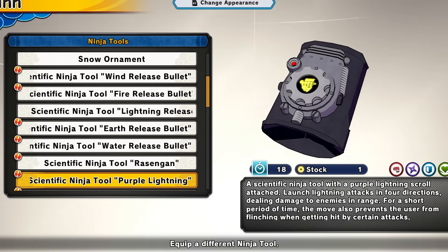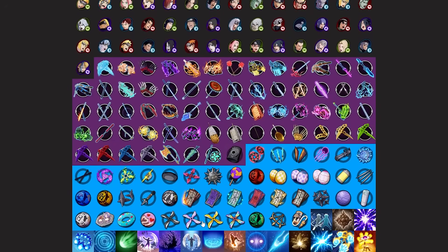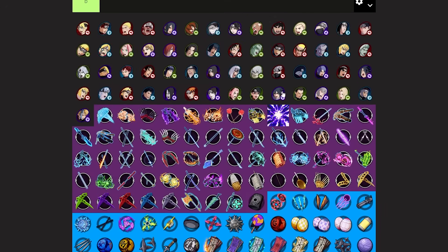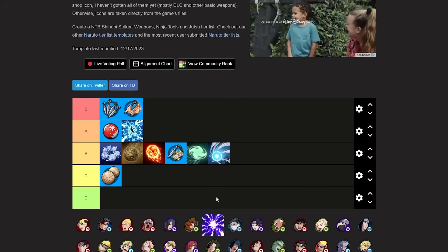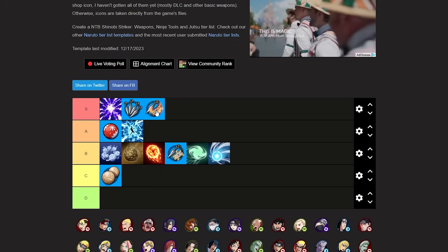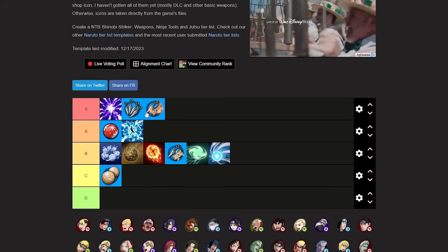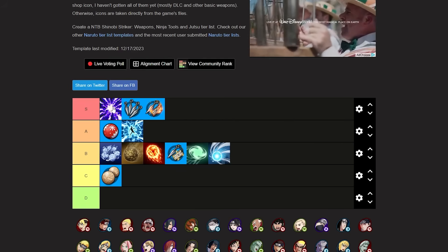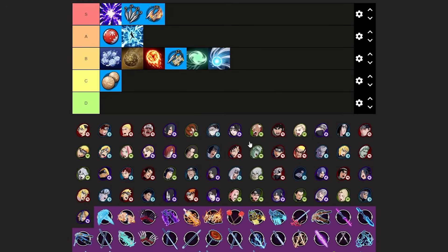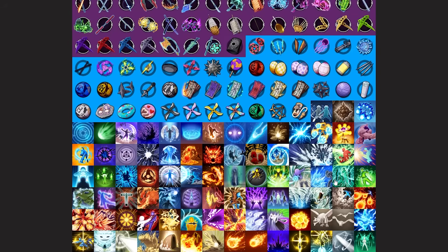Next up is the purple lightning. I don't even need to say much — purple lightning is a meta tool for base and flag battle. You want to use purple lightning; this is a must-have ninja tool. It'll just make you unstoppable in those game modes. This is easily S tier — probably the first clear S tier out of these. This is definitely an S tier must-have ninja tool.